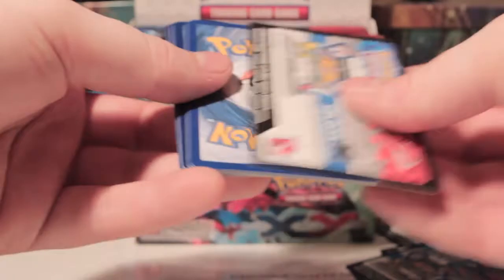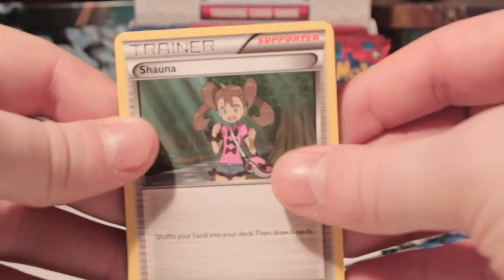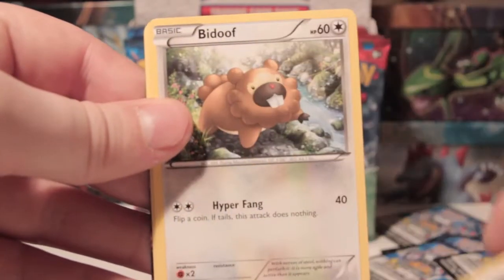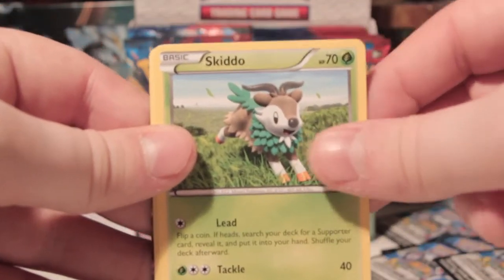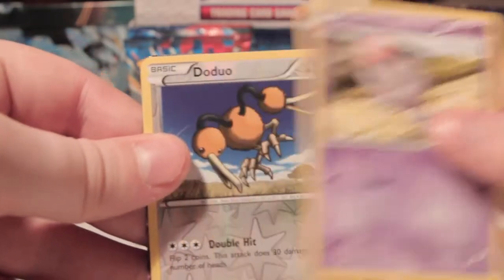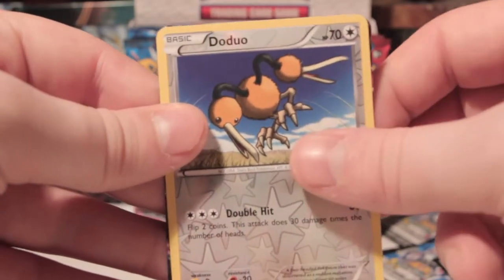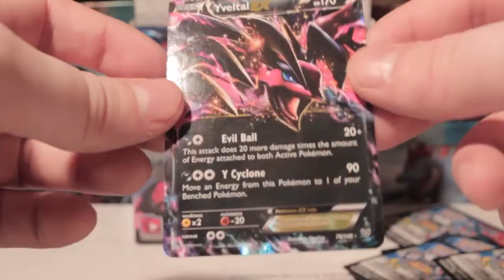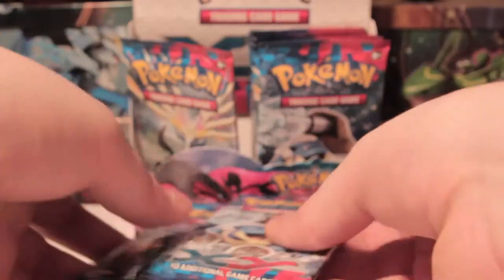And the last booster for this part — I'm just going to do this in four parts. Oh, I think I just saw something good. So we've got Shauna, Florges, DCE — that's nice — Bidoof, Skiddo, Pansear, Honedge, Spoink, Doduo Reverse, and an Yveltal EX. First EX of the box. Absolutely amazing card.